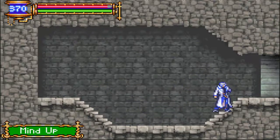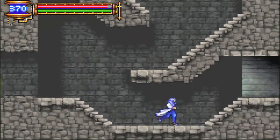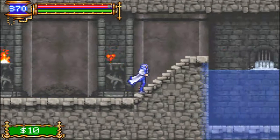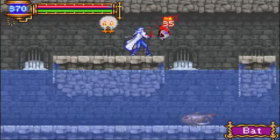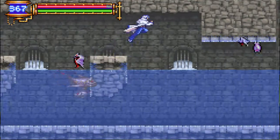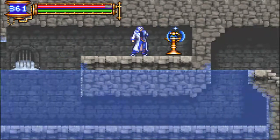I picked up a Mind Up, which recharges the green bar, which is your MP. Now we have to come down this tunnel here — mind the Killer Fish. I picked up quite a few levels while searching for the Axe Armor soul, so I'm a lot stronger than I was before.